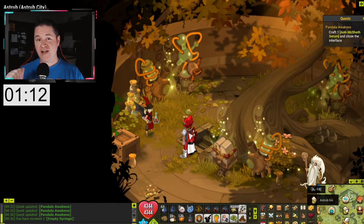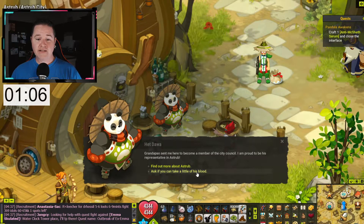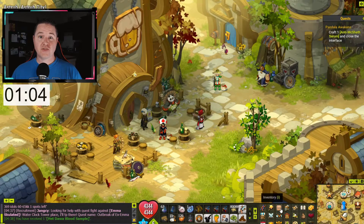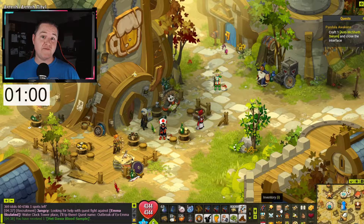For the panda blood, we're going to run to the right side just outside the Astrup Inn. Once you're here, you're going to talk to Het Dawah and ask him for a little bit of blood. After that, you're going to have a full syringe, which is one of the three ingredients you need to craft the serum.